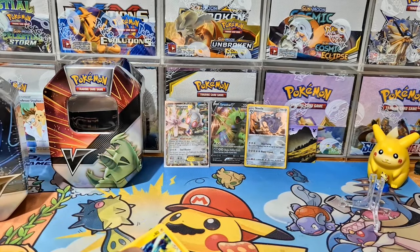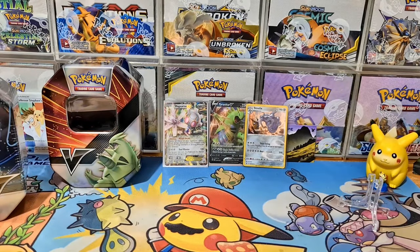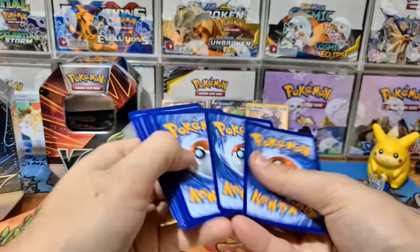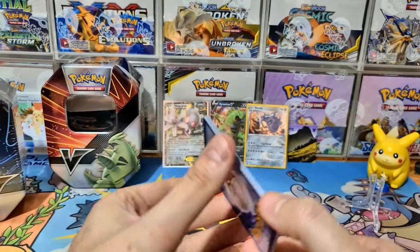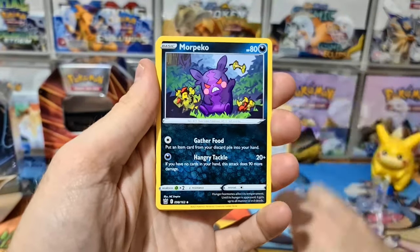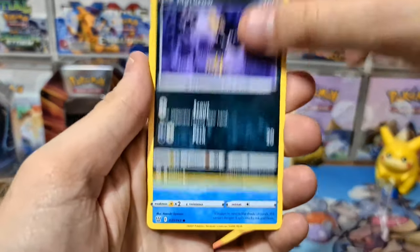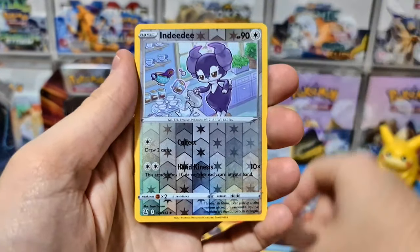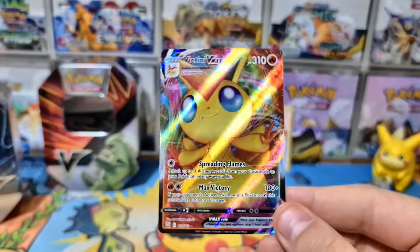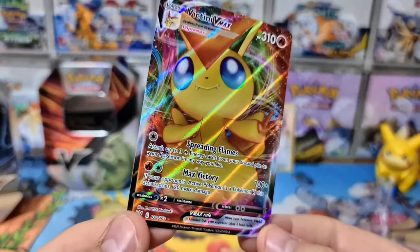Please remember to click the link in the description and go to our website to check out our sealed products. Tomorrow we're also going to be opening the beautiful new Inteleon VMAX League Battle Deck — I'm really excited to show you the deck list, cool cards, and the little deck box. Let's guess the energy — fighting, maybe — hoping for an Urshifu VMAX Single Strike special art. We got Bronzor, Murkrow, Horsea, Indeedee, and — oh! It's Victini VMAX! Let's go!